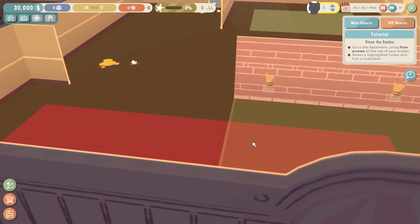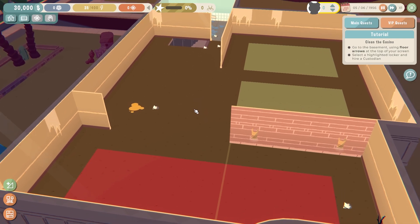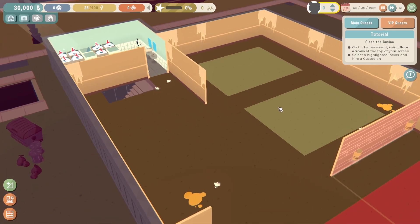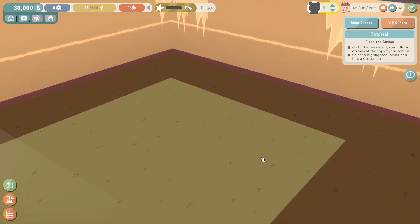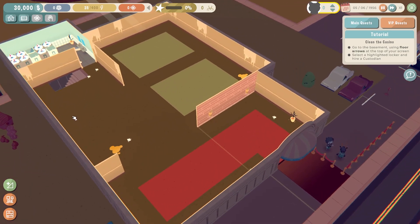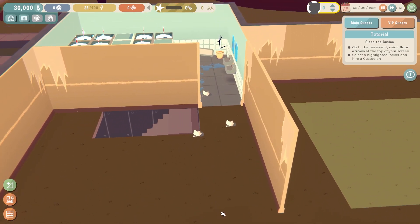With that said, let's get started. The ground floor — where all the fun happens. First of all, the entrance will need a lot of cosmetic work. After all, first impressions matter in show business. Walls and floors do need a bit of work, but there's plenty of open space to work with. I can also see a lot of trash and some non-working toilets. I think I see a staircase over there as well.